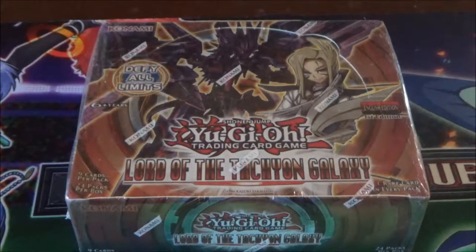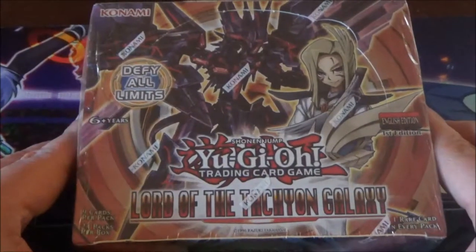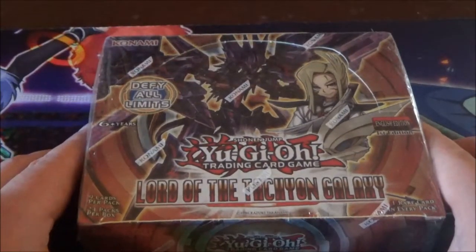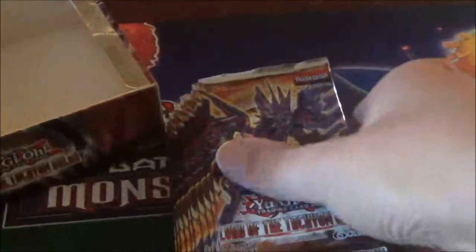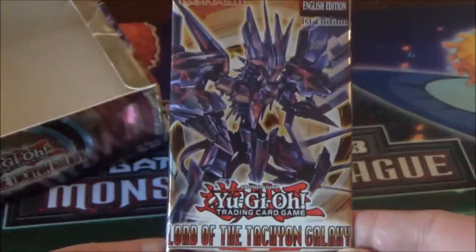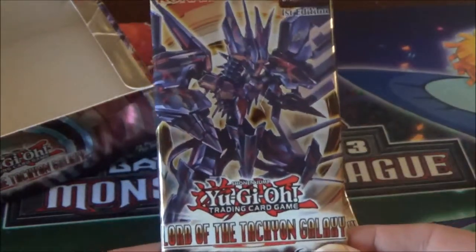Hey everyone, it's me DB, and welcome to my final opening of 2017. I have this box of Yu-Gi-Oh! Lord of the Tachyon Galaxy 1st Edition to open up for you guys. I'm using my Fairy Cheer Girl and Dark Fairy Cheer Girl mat — I believe those two cards are among the biggest in this set. You get 24 booster packs per Yu-Gi-Oh! booster box. This set came way before Yu-Gi-Oh! Arc 5, and there's no Pendulum Monsters in it. Here we go with our first pack.